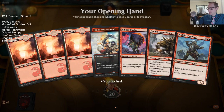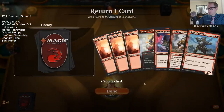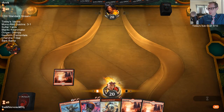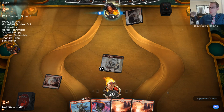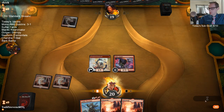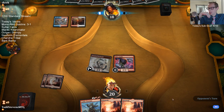We've got some land drops here. Guess I'm ditching the Cratermaker and curving out with the other stuff. We're going to hope our opponent doesn't have triple of that gain-life land this game. We've got our four mana, so hopefully we draw a Ringleader, Frenzy, or Chandra — one of our four drops.